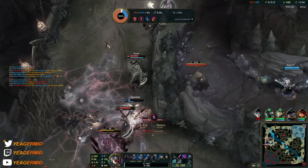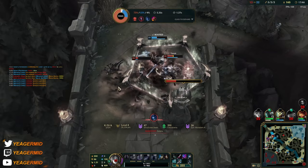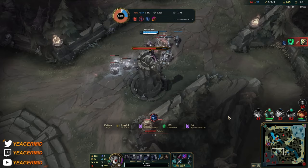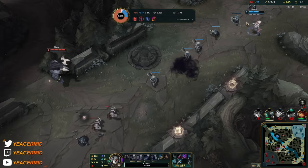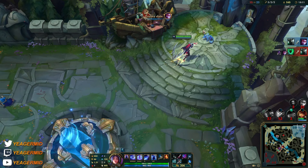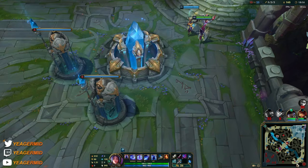Unlucky — fast recall, last Wit's End. He's going in — she has Zhonya's. Oh she used it — she used it. I pinged it too late. Problem is that if I ping it early on it makes it look like she already used it, and that's not going to help obviously. Wow, that's a nice one — she's so dead, she has no ult. She's not surviving that. Yeah, no chance — she ain't surviving that.